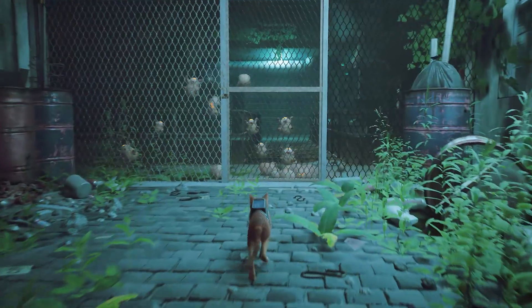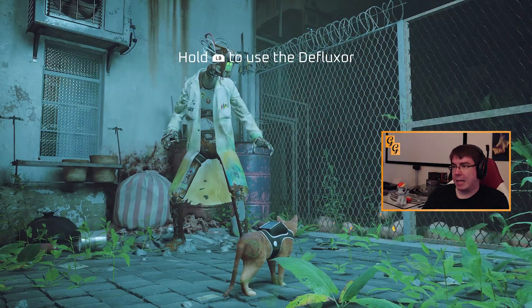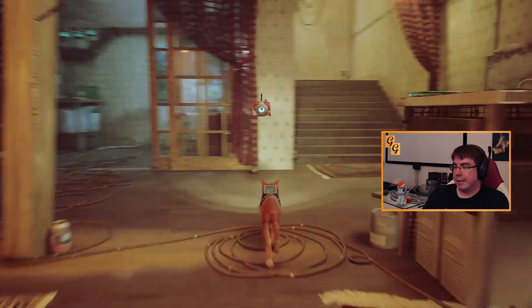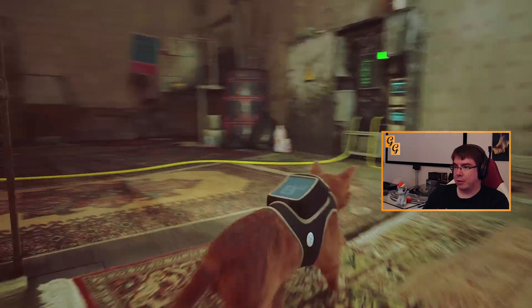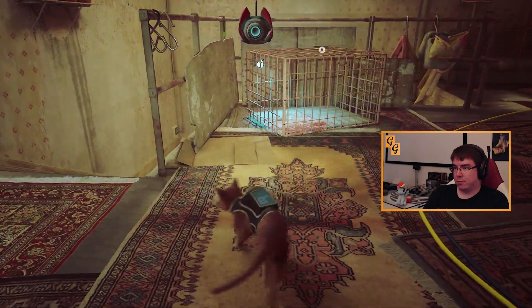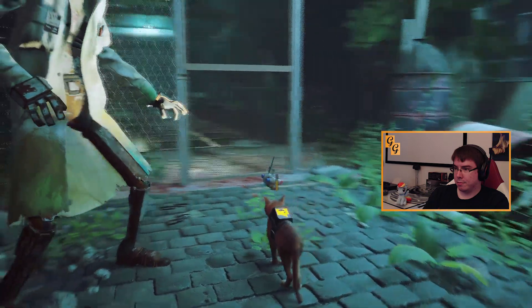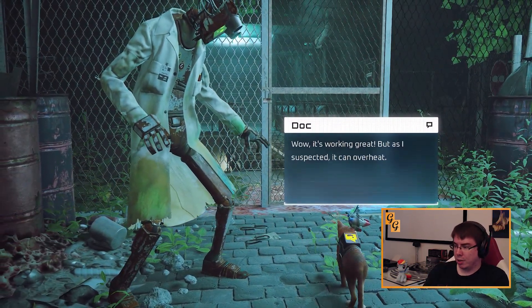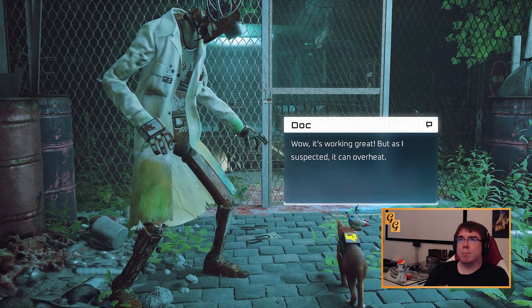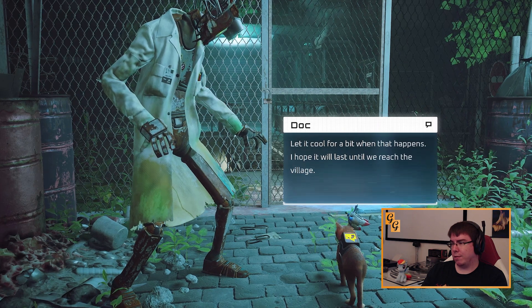I'm coming home, son. So what do we do? Take out all those circs so we can get through. LB — ah, that's why the light always came up when I pressed LB. I'm gonna end your misery. It's working great! But as I suspected, it can overheat. Well, you said it could malfunction, but okay. Let it cool for a bit when that happens. I hope it will last until we reach the village.